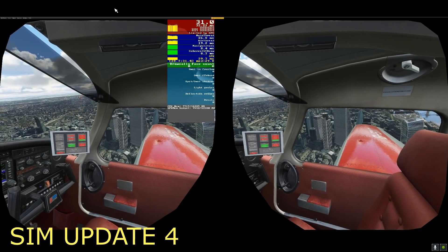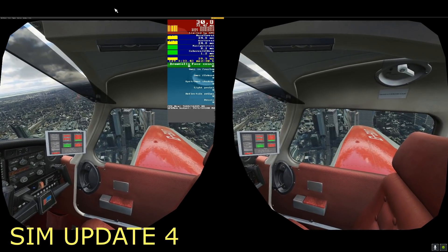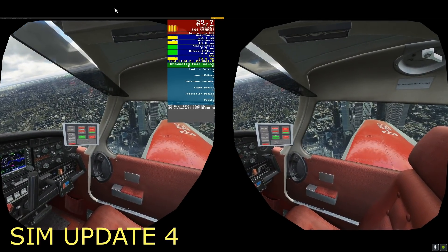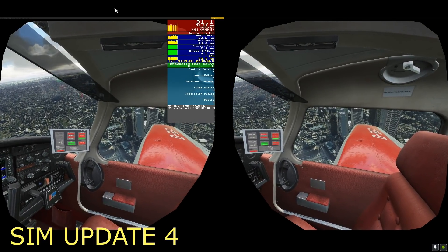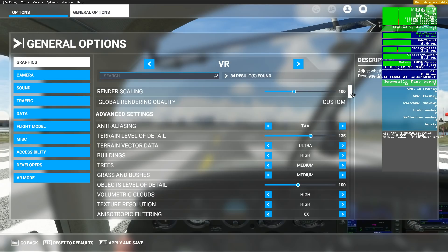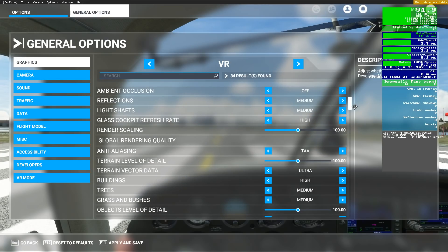So of course we're going to do a test in London City. This is Sim Update 4 with the JustFlight Piper Warrior. And I'm now going to check out the exact same test in Sim Update 5 and show you my settings first. These settings are exactly the same for both tests, using the very latest NVIDIA driver.